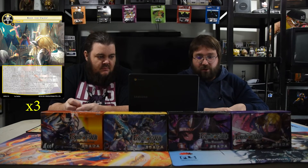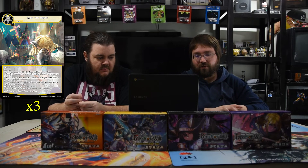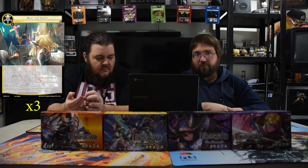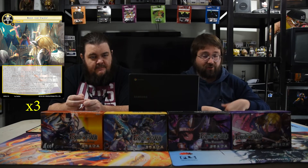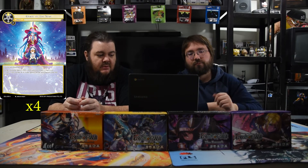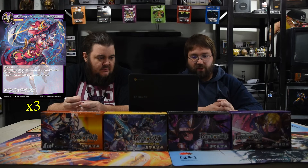Keep the Faith is one of the strongest new additions — one white, choose one: target resonator gets +4/+4, flying, and drain; or put target non-magic stone, non-chant card with total cost one or less from the graveyard onto the field. Since we basically have all one-drops, recasting those quick cast is amazing. Grace of the Star is one white, quick cast remnant — target resonator gains +4/+4, and if there's a +1/+1 counter on it, also gains eternal and barrier. It's a great protective card for all the key dudes you want to keep alive.